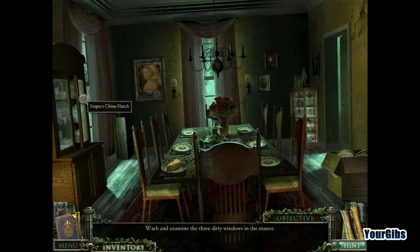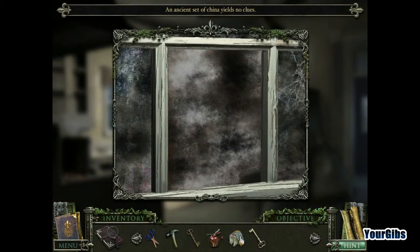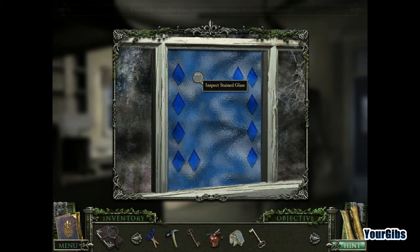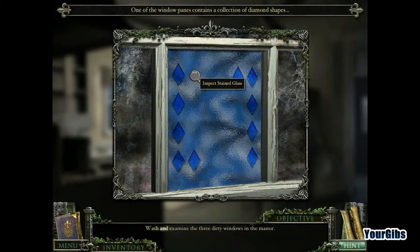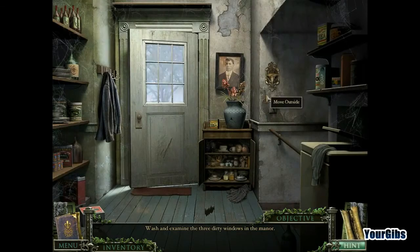I'm working on it. Where is the dirty window? Here's one here. I actually have to wipe it. Interesting - diamond shapes. One, two, three, four, five, six, seven, eight, nine, ten. Ten diamonds. Shine bright like a diamond.